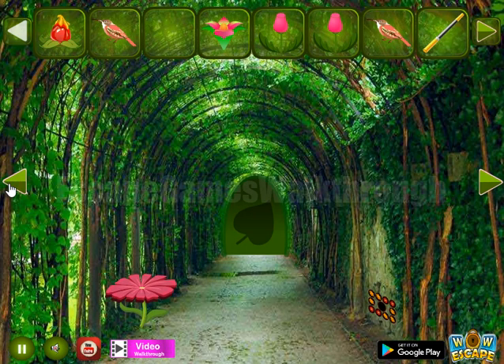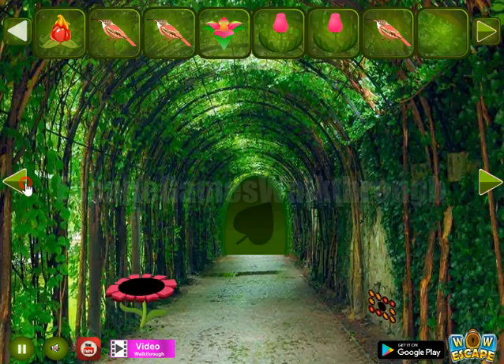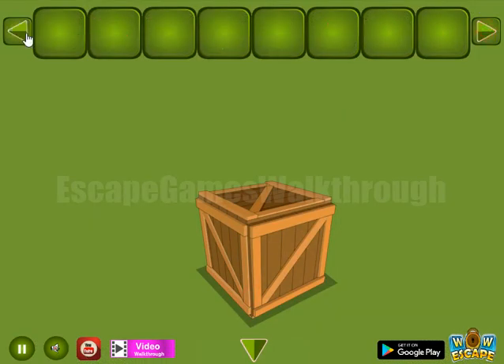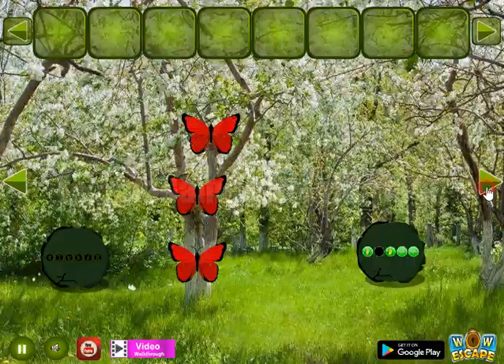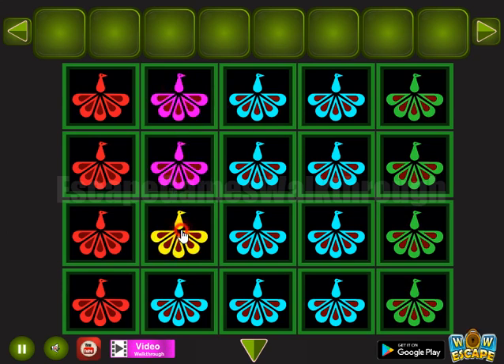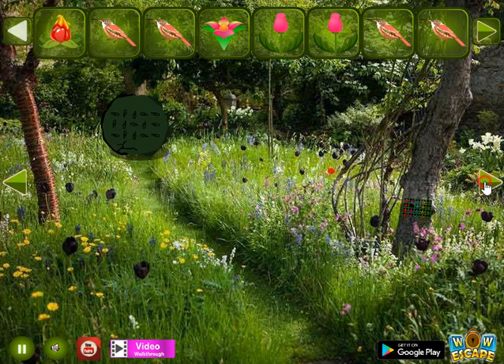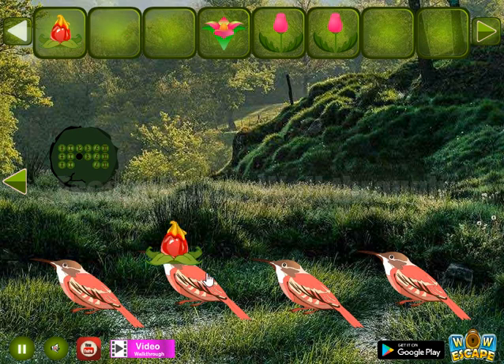Going backward — magic stuff. Let's use it on this flower to get the bird. Then we have an axe to break this crate and get a hint of five colors. These five colors are for this bird: red, red, green, pink, and yellow. And finally we have four birds.